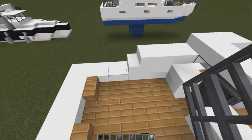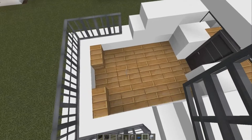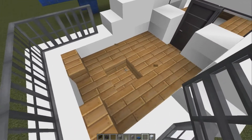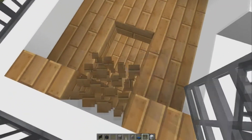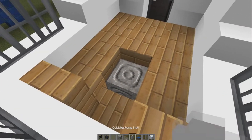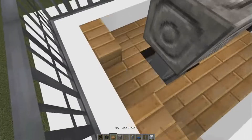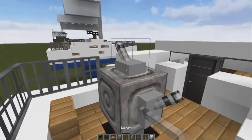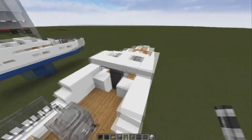First thing we can do is wrap around here with our iron bars. Then we're going to skip — cut this one out, this one was one in front. Cut out the one beneath it and we're going to put in a chiseled stone in there, a cobblestone wall, and a chiseled stone. Then we're going to put our levers on top for our helm at the back.